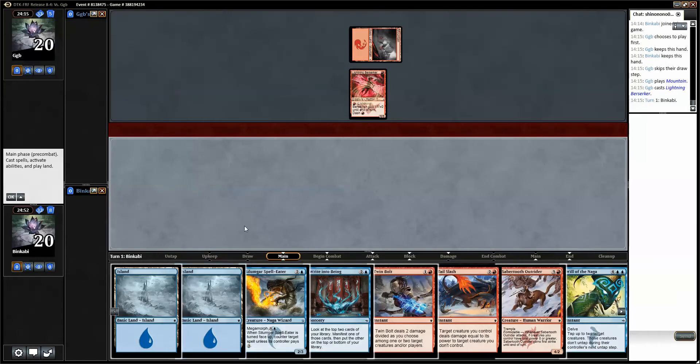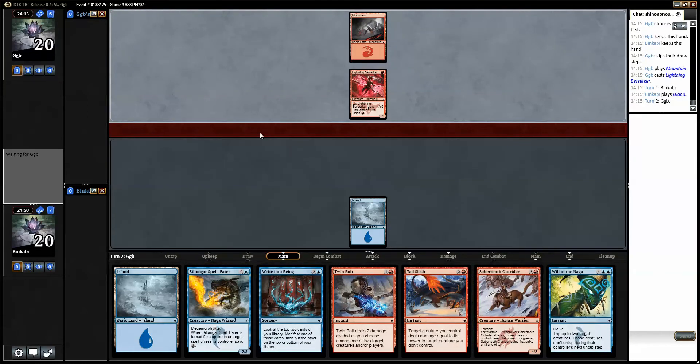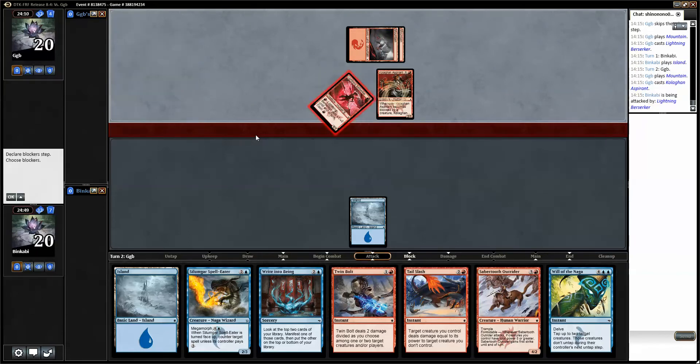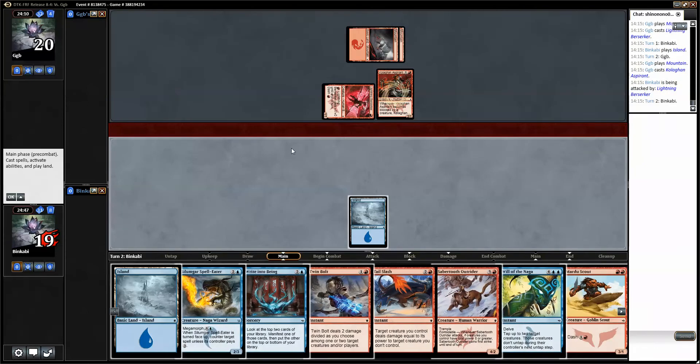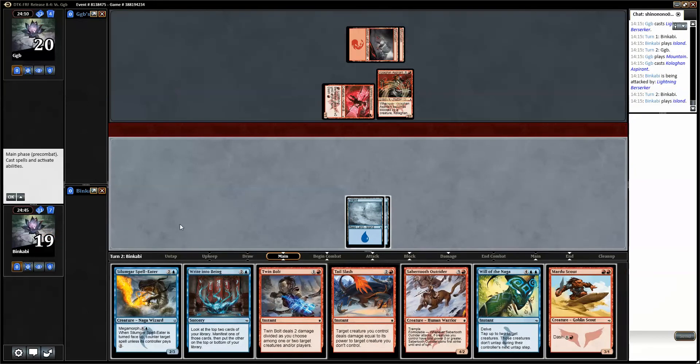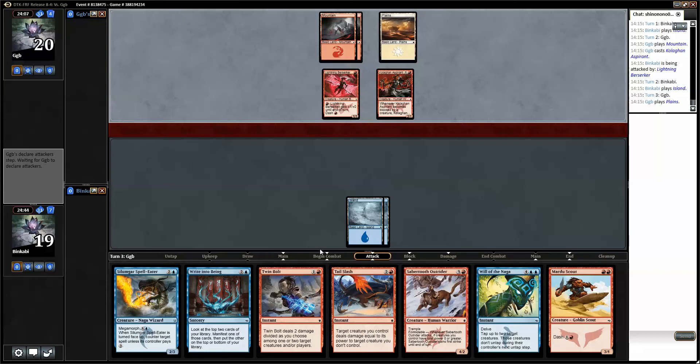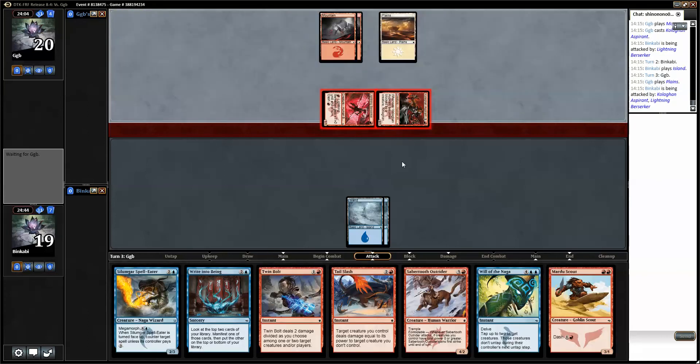We drew Lightning Berserker — worst card to draw, or at least second to worst. Actually, that's probably the worst. So a red mana here would have been perfect; it would have been completely devastating for him.